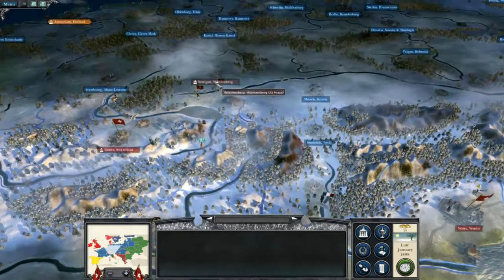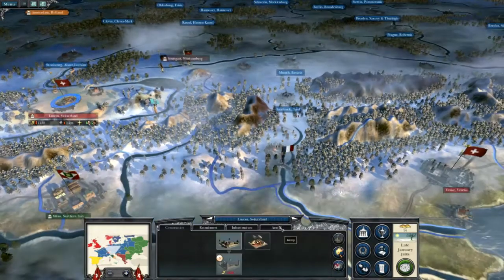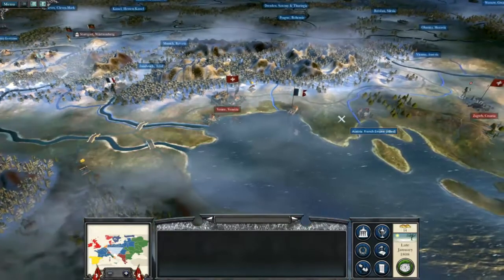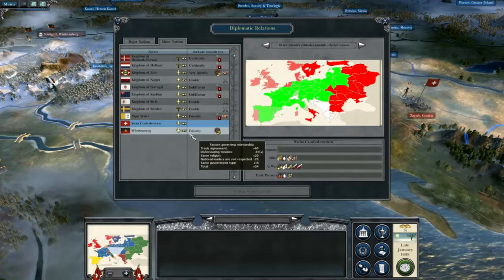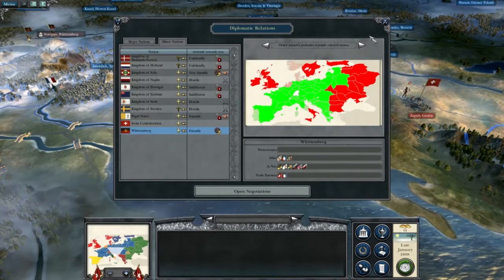Württemberg — I would like to attack Württemberg eventually. Not much we can do about it at the moment. Who are they at war with? They're allies with the French, which is exactly what I didn't want.